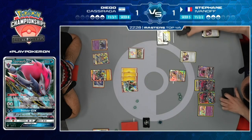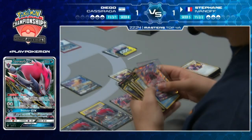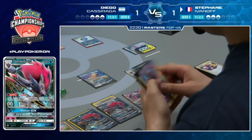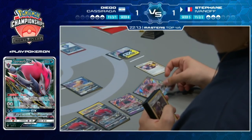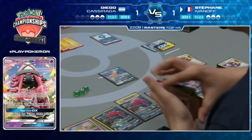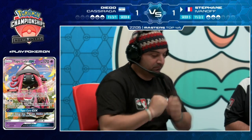Stefan has Communication, and no matter what Diego only needs to take more Prize cards. Diego has Guzma to bring up the Mew. But we see Lele going to Stefan's hand, then Guzma - maybe Stefan wants to Guzma the Zerora to make retreating harder for Diego.